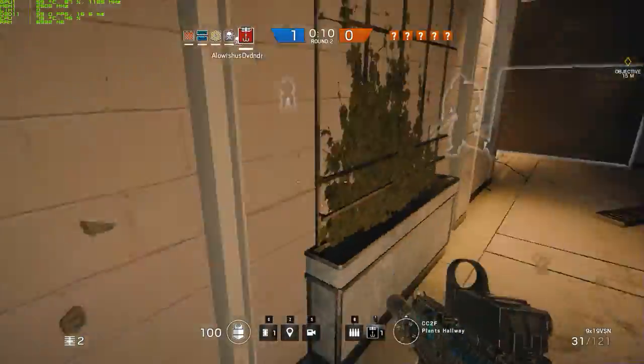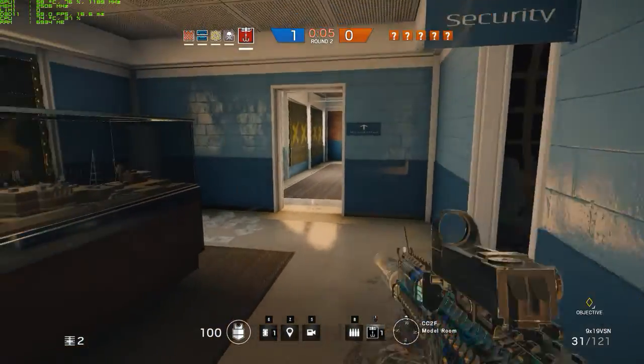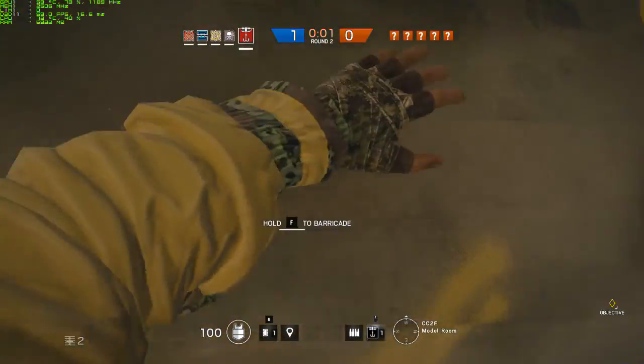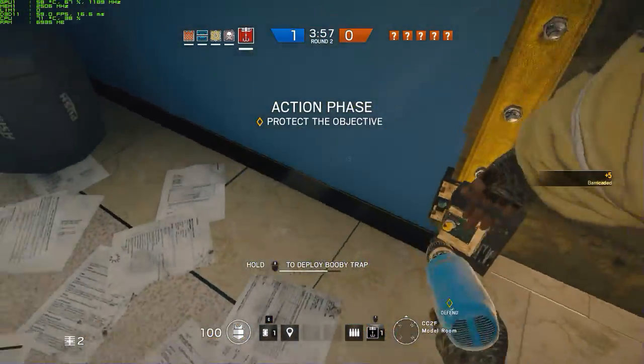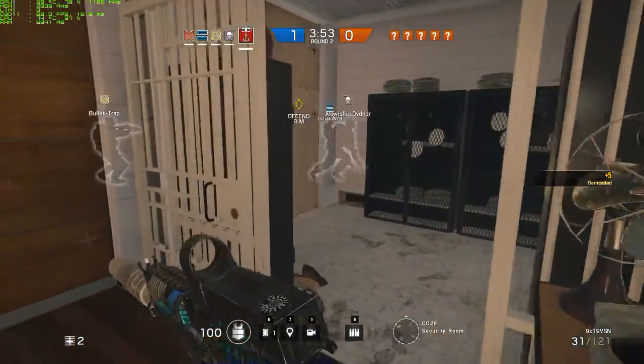Ten seconds to insertion. Countdown to five seconds. Locate the biohazard container — EDD Prime, stand clear. Laying out the welcome path.